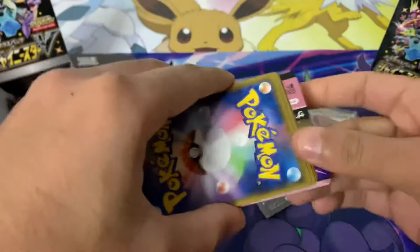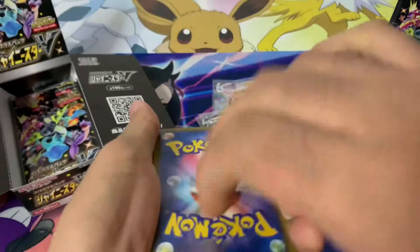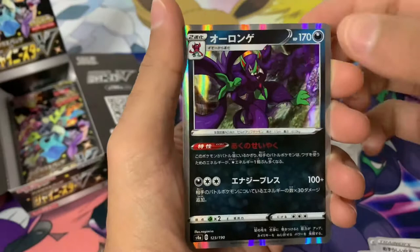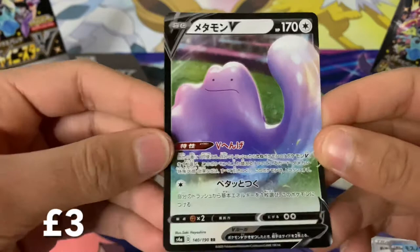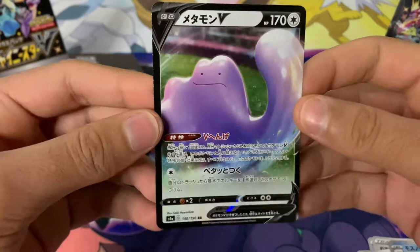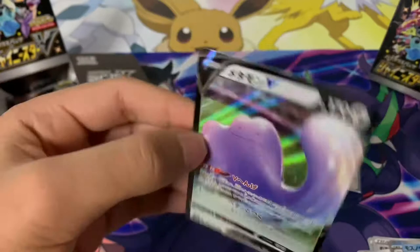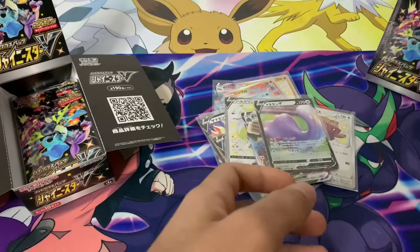We take one from the back, start with a reverse holo energy — there's a Toxapex fossil, a Grimmsnarl, and a Ditto V. This is one of the newer cards — it wasn't in any of the previous Sword and Shield sets, so this is a new V card. There's also a shiny version of Ditto in this set: the normal Ditto is purple but the shiny version is blue. Very happy to pull this one because it's a new addition, not just a reprint.